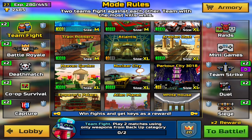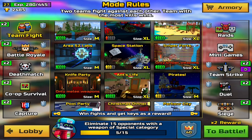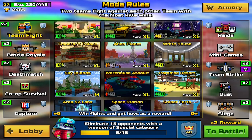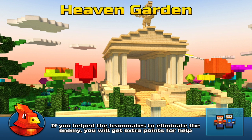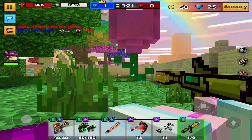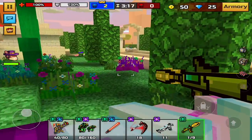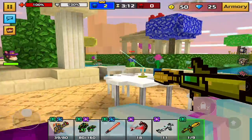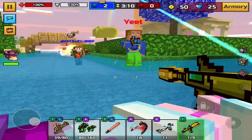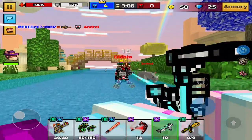Let's hop into a match. What match should we hop into? Let's hop into Heaven Garden. So we started, we're winning. Just so you guys know, you do walk very slow with the corn launcher in hand, but it's a very good gun — very easily killing people.